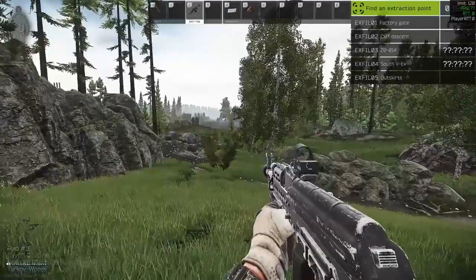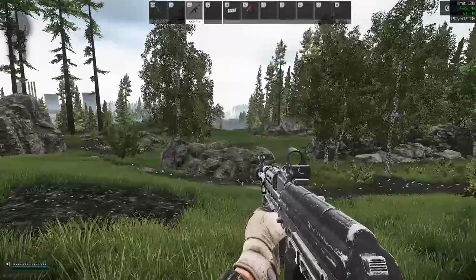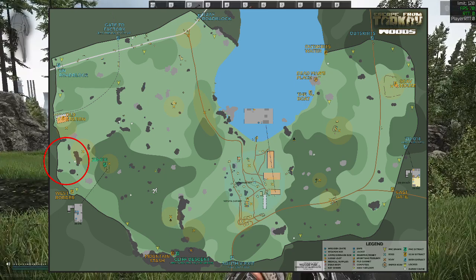The next couple of spawns are all kind of similar, as they are at subsequent positions along the wall. We're still on the west with an Outskirts exfil, and we have a bunch of large rocks which is the edge near to ZB016. Scavs spawn regularly around this area later on, so be sure to visit if you're doing scav kill quests. This section of the wall can be quite deadly, as players can spawn so close to each other that first minute fights are relatively common, and PMCs are either catching up from behind or doubling back to check spawns ahead.